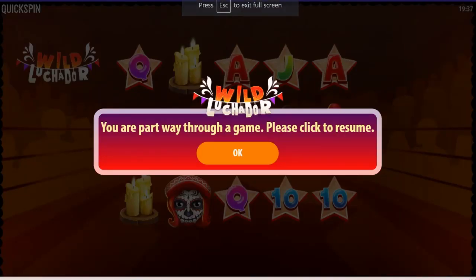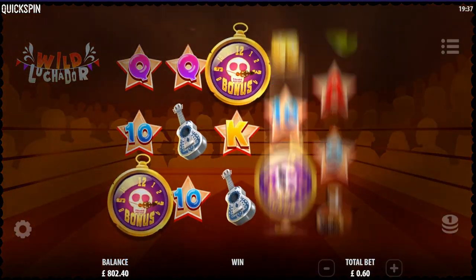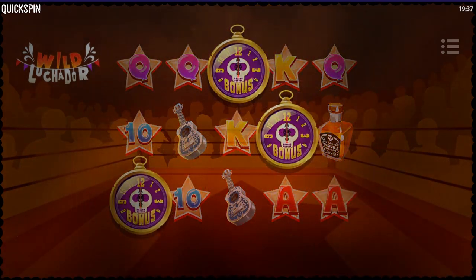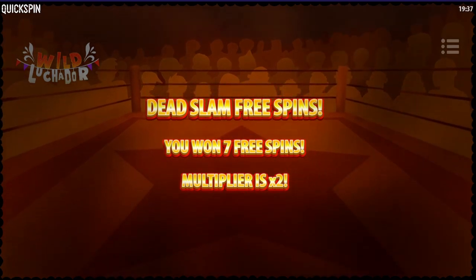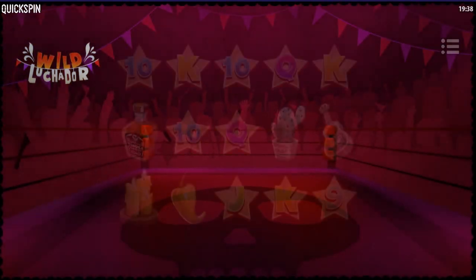Next up: Wild Luchador. I do like this one. In running it fired off the two cannons with that skull symbol on the second and fourth reels. If it had landed the skull on the fifth reel it would have been a blockbuster in running, but as it was it was a mere 20-odd pounds. The holy grail on this one is finding the two cannons with the three skull symbols. Seven spins here so we're going to have to be on our go.